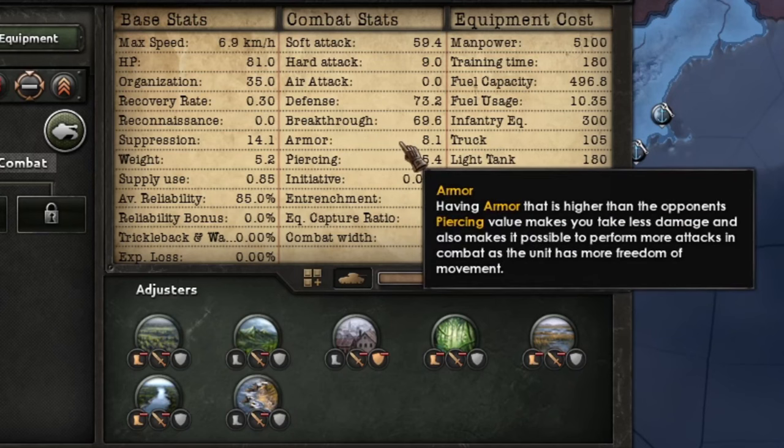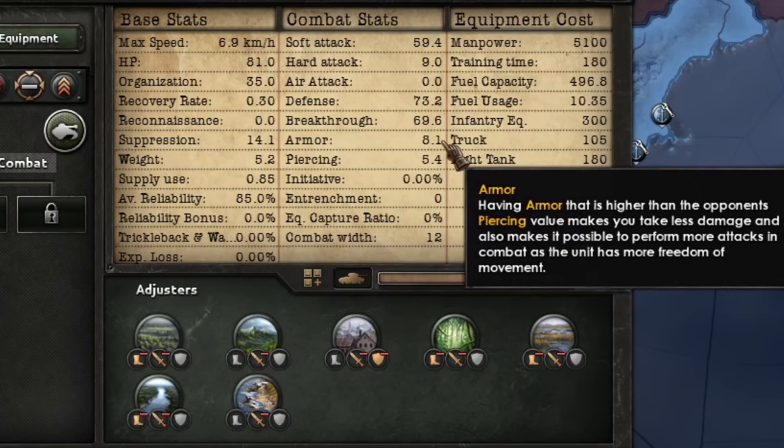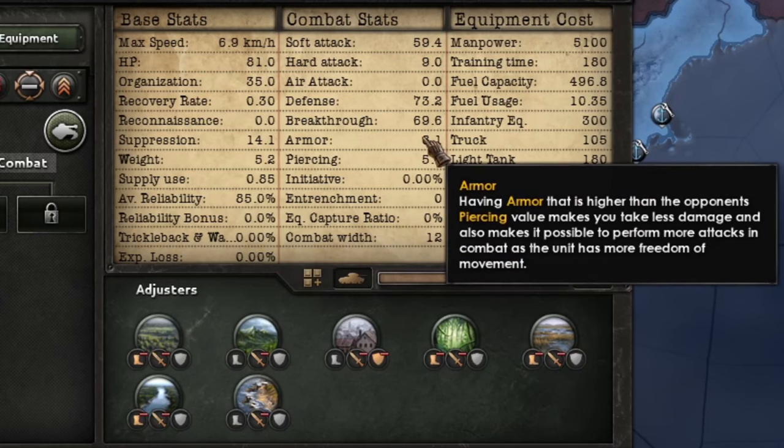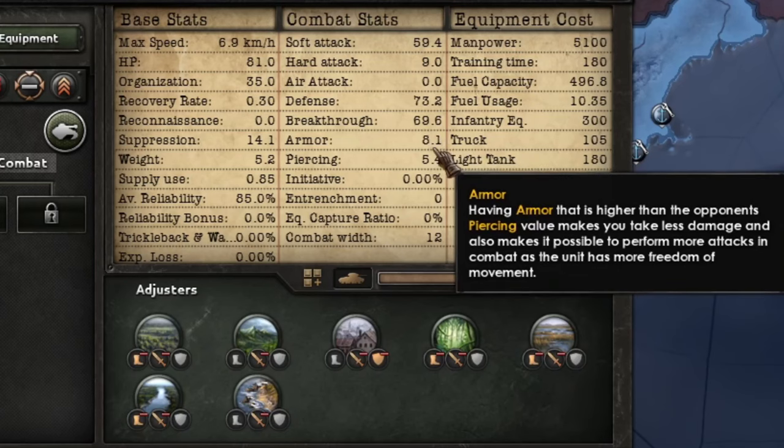We also have an armor stat. Armor is the defensive value matched against piercing — piercing is how much steel you can punch through with your guns, and armor is the opposite: how much steel you have between yourself and things that go kaboom, to prevent your soldiers from being killed or wounded. These values are quite important to understand why tanks are useful.